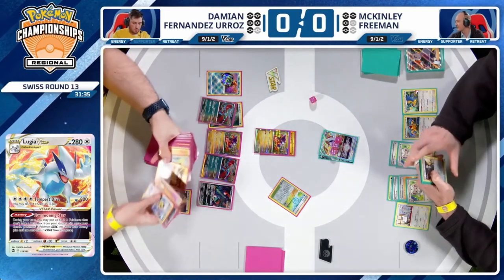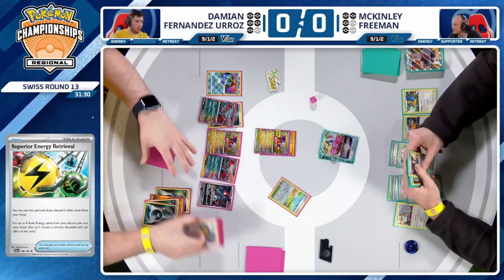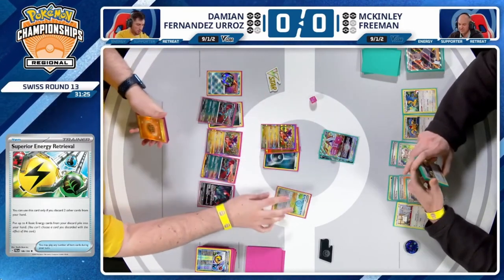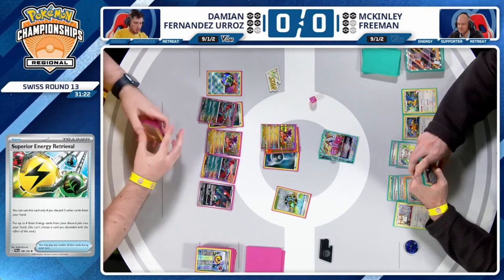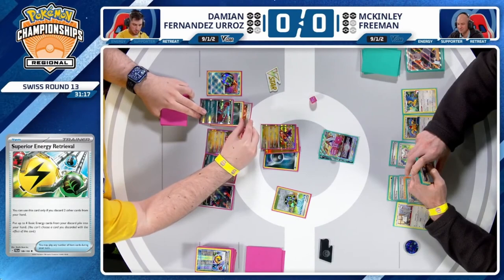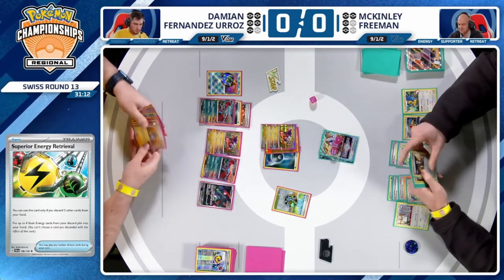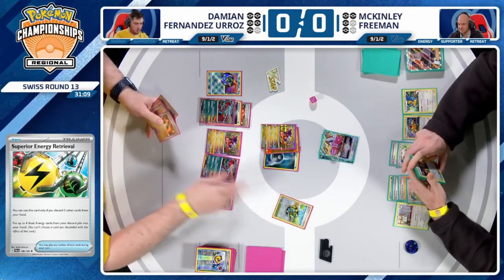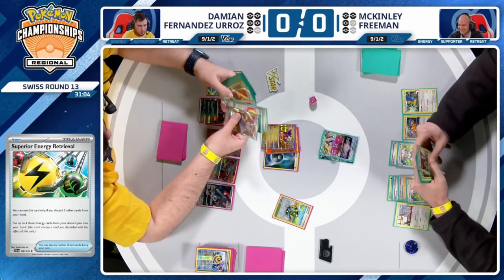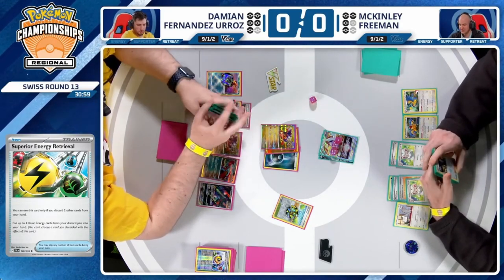You're using the Superior Energy Retrieval — we've already seen plenty of Earthen Vessels. You get all these energies back into your hands, but if this is an Iono knockout on the other side, you're not left with much. It's all the Sadas to the bottom of the deck too. Attaching the Dark Energy to the Active instead of the Fighting means it's just one less out for you to get the knockout with a Roaring Moon on the bench. Ancient Boosters galore. But McKinley still might just be out of resources in the next couple turns.